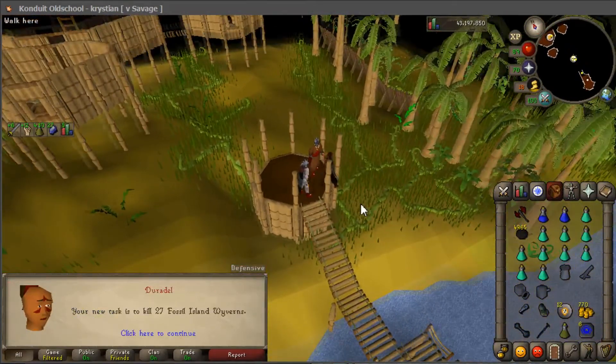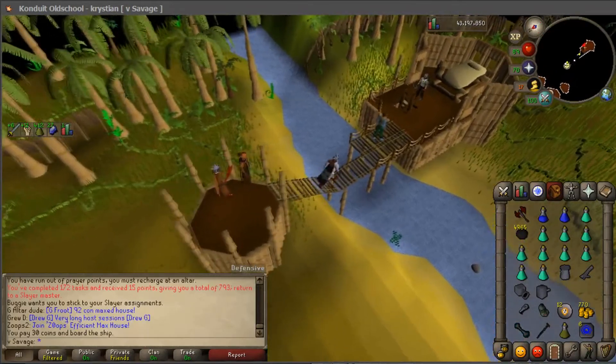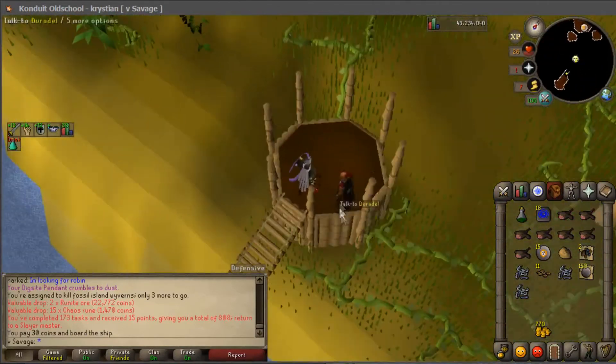Fossil Island Wyverns — let's get that visage. I don't even know if you can get a visage from these, probably though. Got nothing too interesting from the fossil island wyvern task.